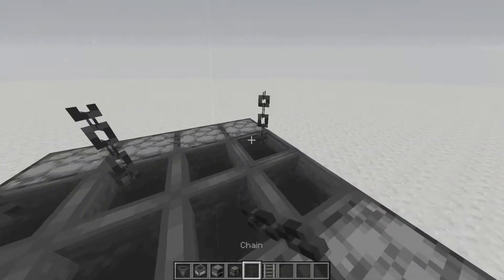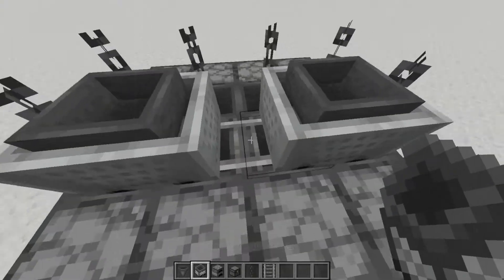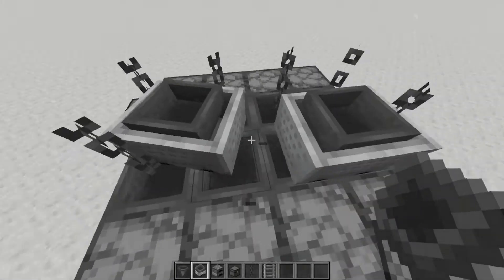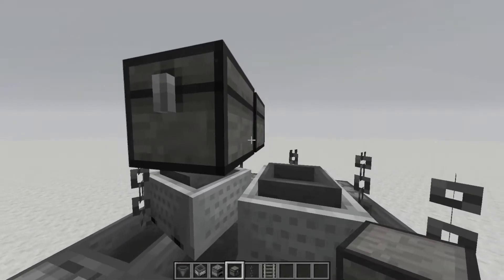Then you'll want to place down your chains in this position. Then fill the two empty spaces with rails. Place down your hopper minecarts, destroy the rails, and nudge the carts into the chains.